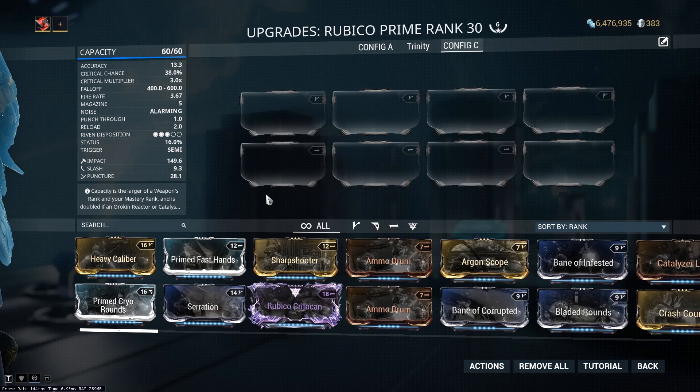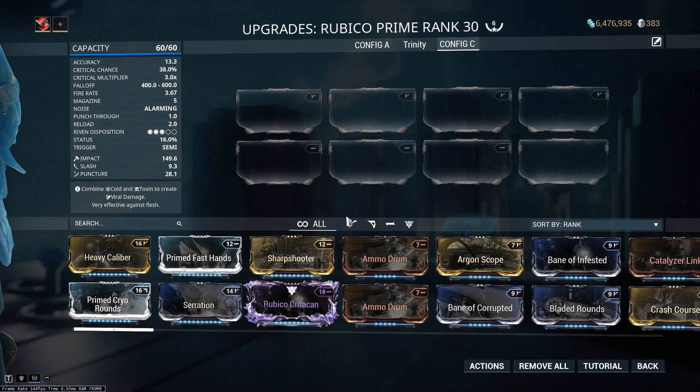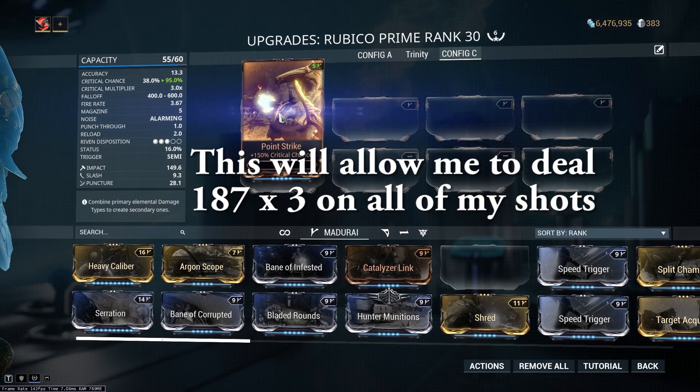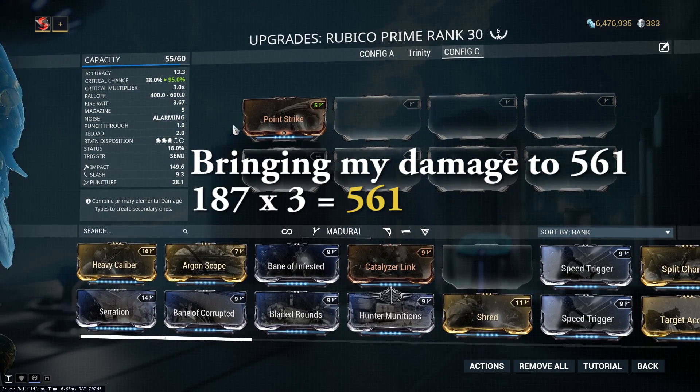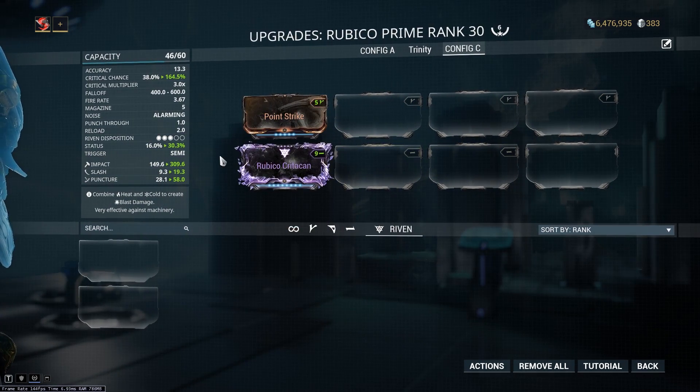To understand how crit tiers affect your damage, let's take a look at my Rubico Prime. At base, the Rubico Prime deals 187 non-crit damage. If I add Point Strike and increase my crit chance to 95%, I'll basically be guaranteed to get the 3x crit damage, bringing my damage up to 561. Now with the Riven at 164.5% crit chance, I have 100% chance to deal a critical strike, and a 64% chance to instead deal a tier 2 critical strike — I'm not dealing two different critical strikes, I just have a chance to deal a tier 2 instead of a tier 1.